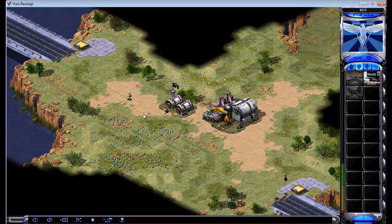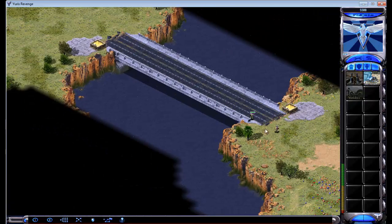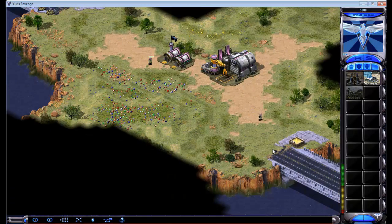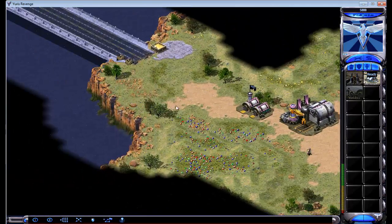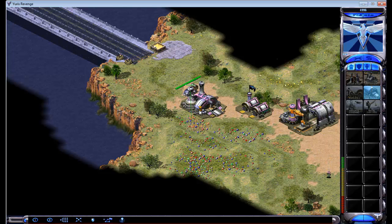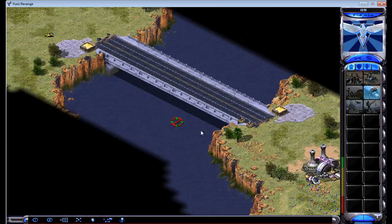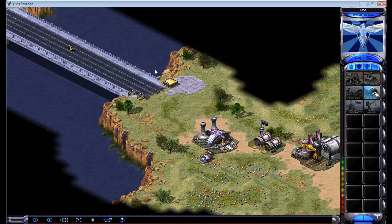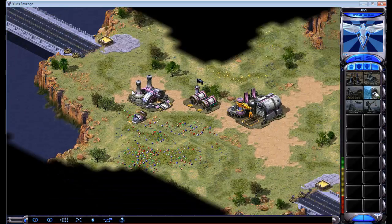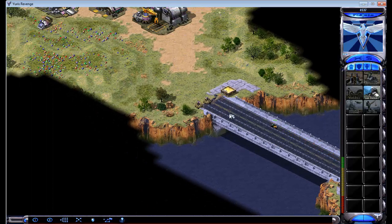Once again, making two GIs for anti-scout. There's his dog. Seems like my dog beat his, which is a very good start. Now we are fully anti-scouted as he won't be able to get past the GIs. He smartly decided to go back once he realized there are GIs there.